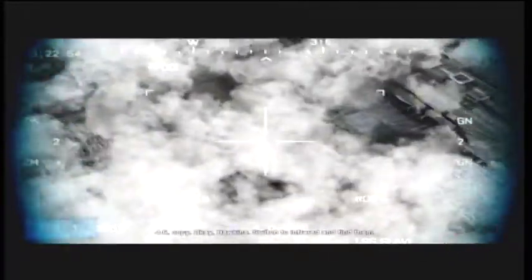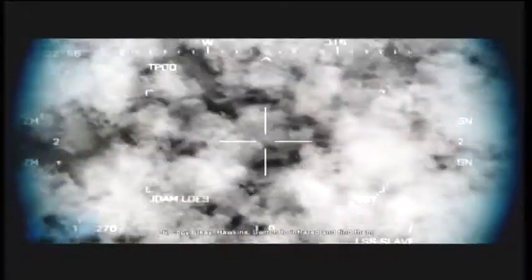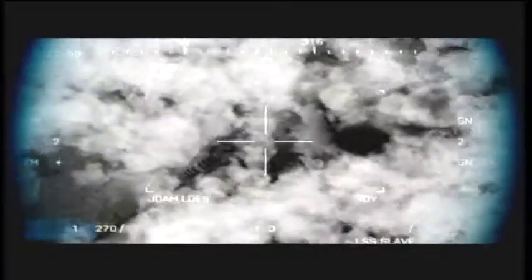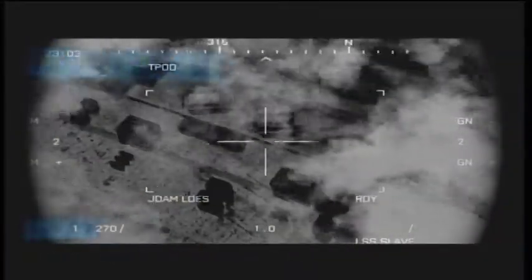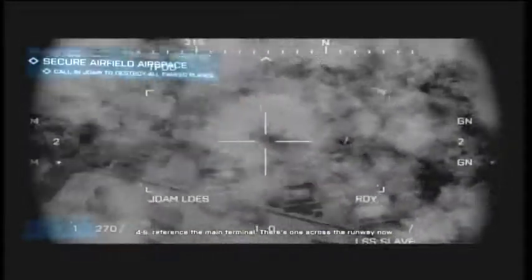4-6, copy. Okay, Hawkins, switch to infrared. Find him. 4-6, reference the main terminal. There's one across the runway now.